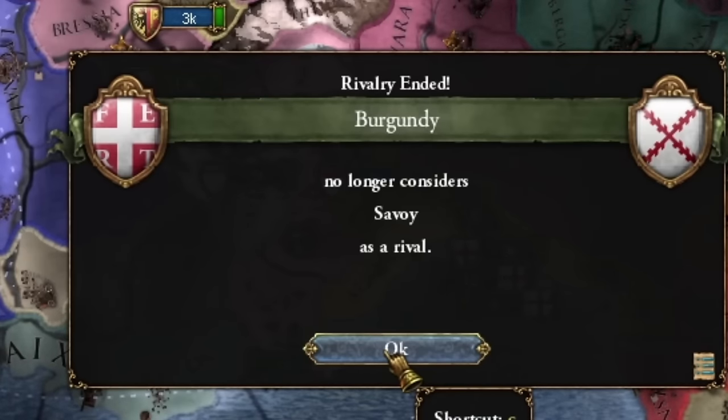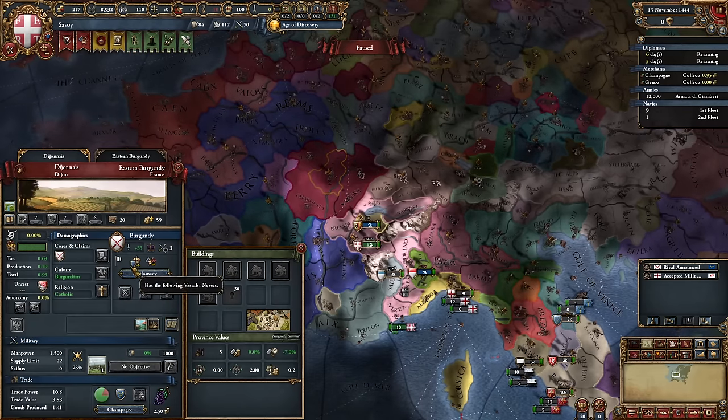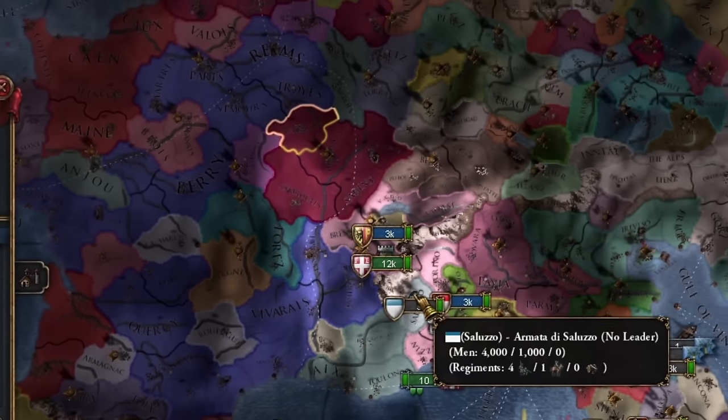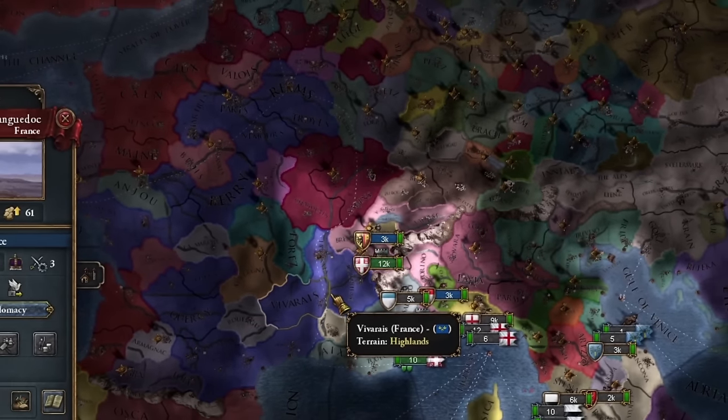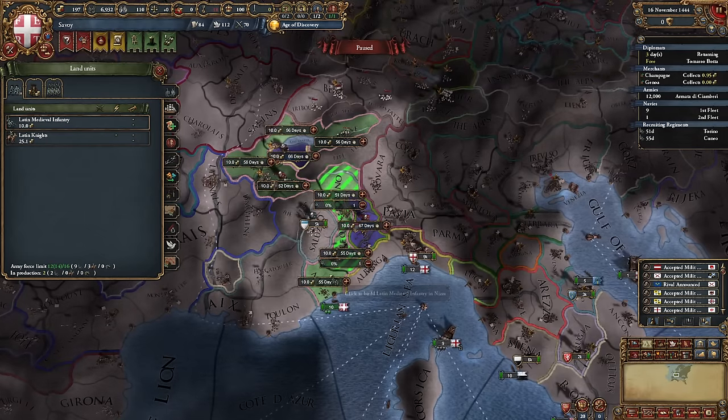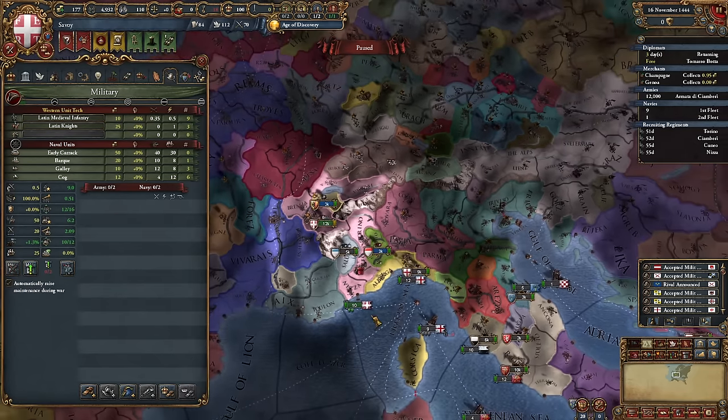Early in the campaign I'm lucky because Burgundy doesn't consider me a rival, which is very fortunate. However I was worried about losing my alliance with France. What would you do, dear viewer? Would you ally with Burgundy and aim for a personal union, or prefer an alliance with France? I'm also recruiting my army to its limit and plan not to wage wars for the first two years.